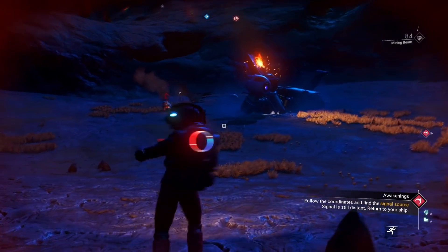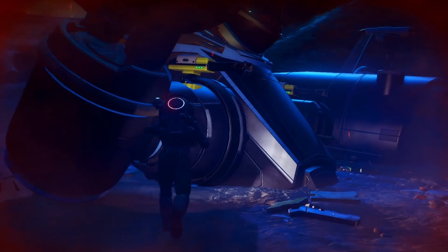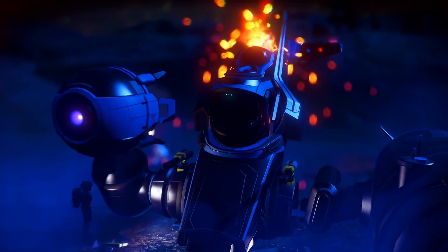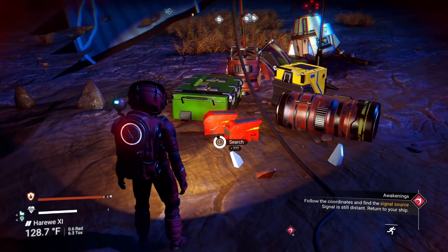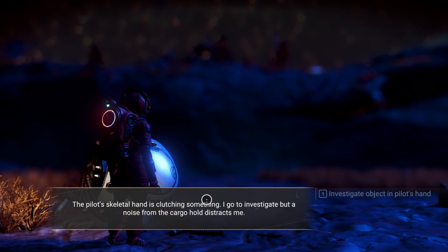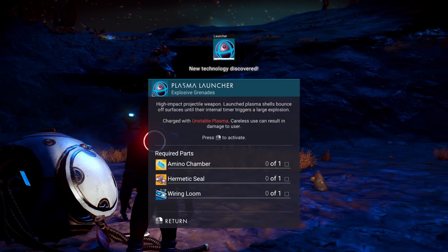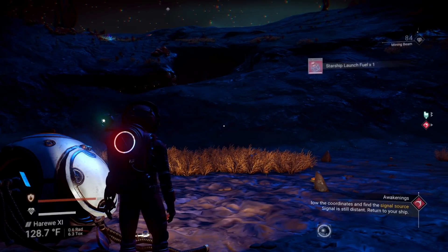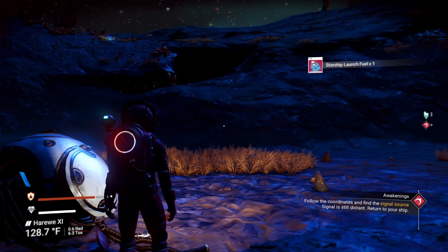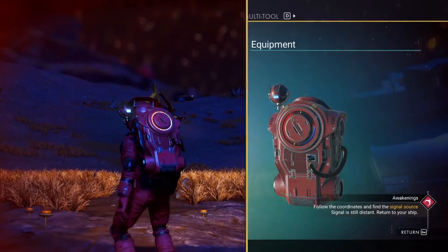Dude, that one's worth 20 million. Skittle hand is clutching something — a plasma launcher. He had a picture of his mate and a plasma launcher. That's a little sus right there, as the kids say.